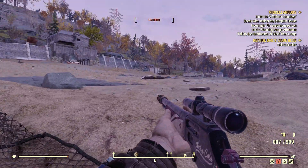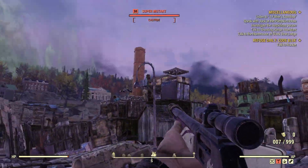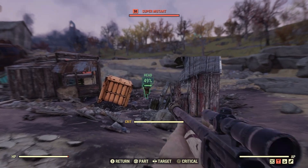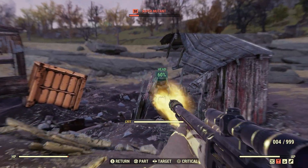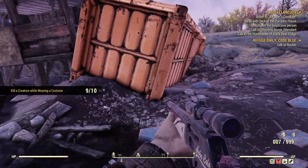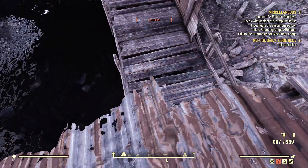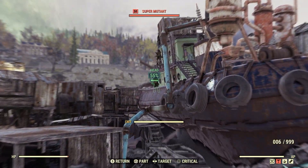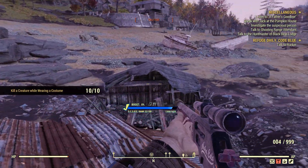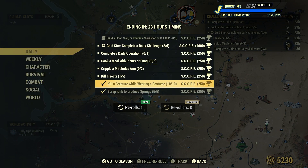That's a wide range of enemies that will count. Let's just finish off this daily while we're here. This guy here is coming towards us — want some pain, eh? Okay, I'll give you some pain. Kill a creature while wearing a costume — right there, ten for ten.